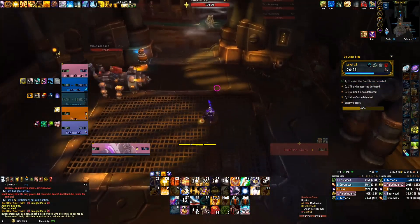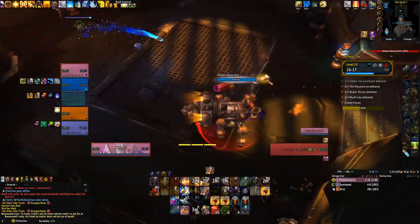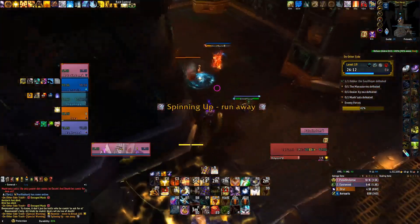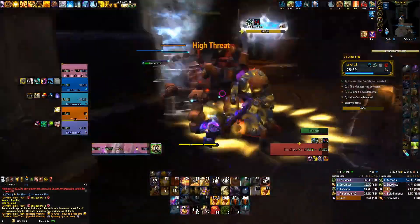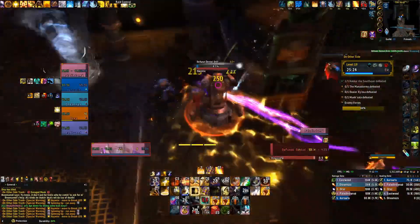Here I do the first pull in Mechagon — the huge drill with one of the smaller mobs that does the spin up. You're just going to pull these together, AOE everything down, and make sure you LOS the really big drill when he does his cast. As for the spinny guy, you want to make sure that you kick the discharge because it does a ton of damage.